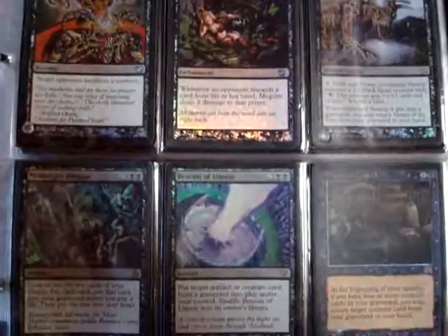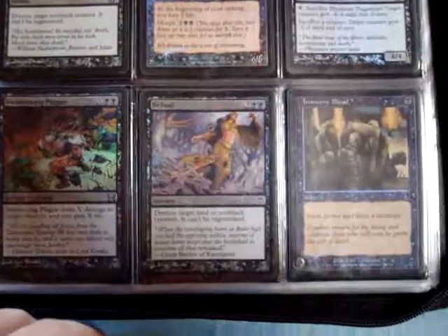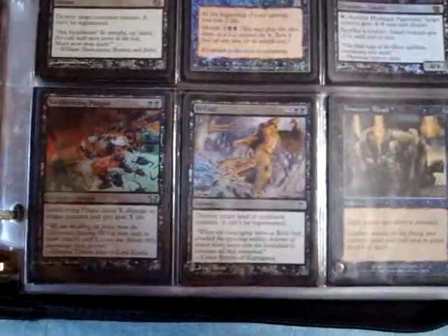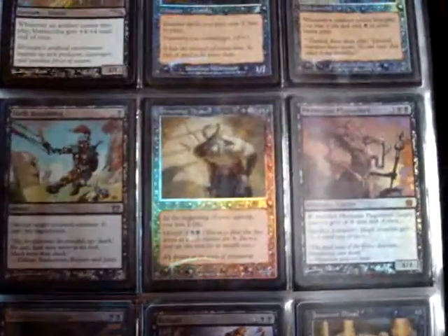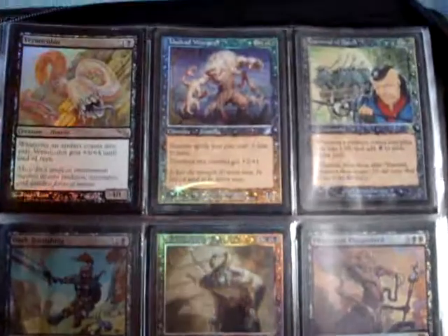Cruel Edict Foil - it's pretty hard to get. It's a fun card. Innocent Blood. This card is fun. I love Mono Black Suicide. It was one of my favorite type of deck builds back in the day.